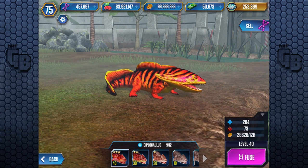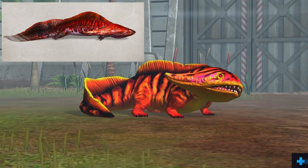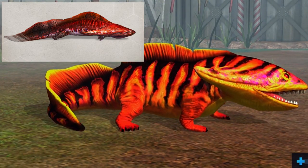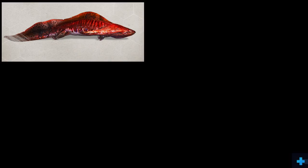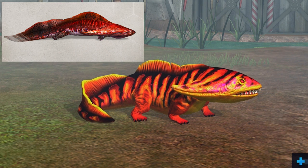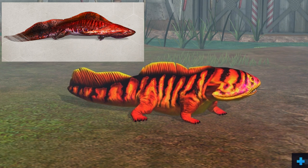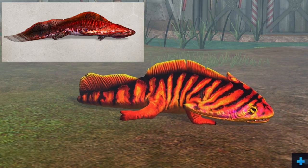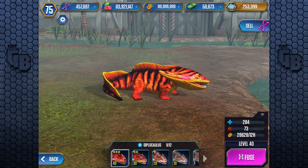Moving to Diplocaulus — this one looks a lot more red and slimy in the concept art. It has a sail running down the back that the other levels don't have, so this must be the level 40 concept. I prefer Diplocaulus in-game; the concept art looks like something you'd find if you Google-searched Diplocaulus — it looks like a real salamander. But the in-game version is just crazy with its colorings, so I have to go with that one.